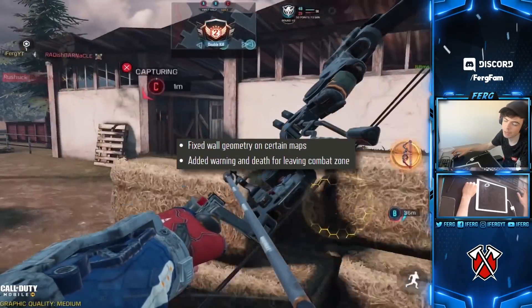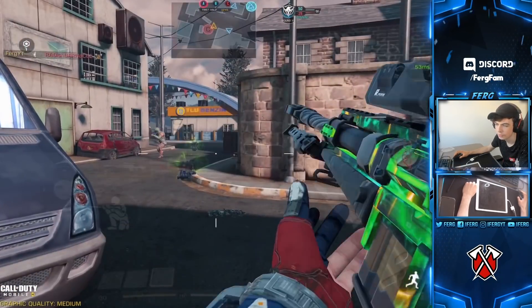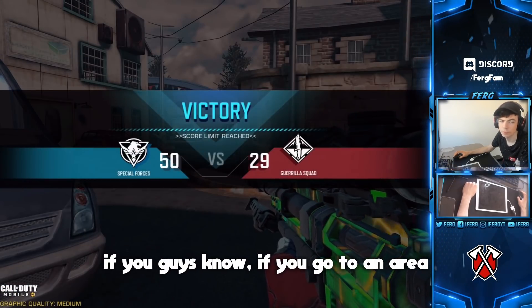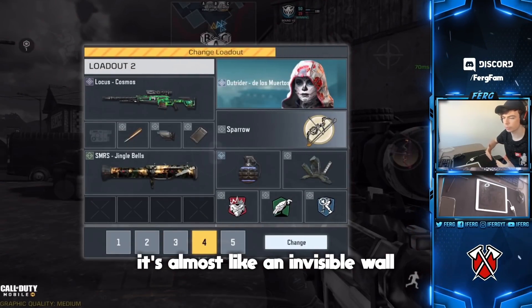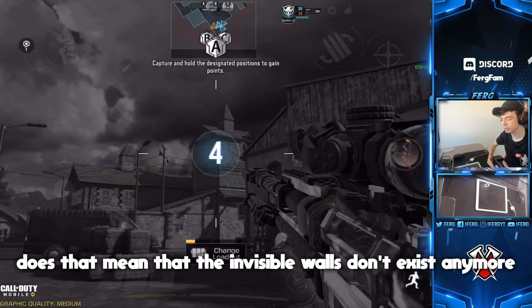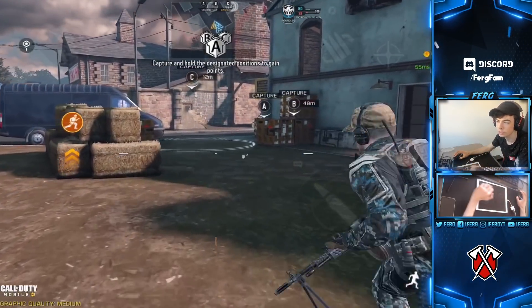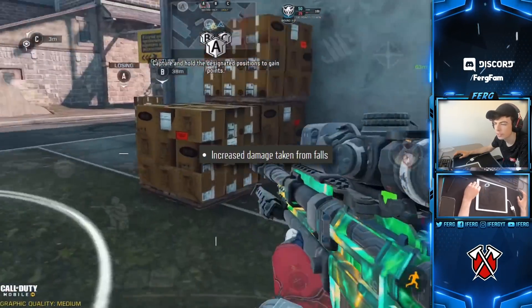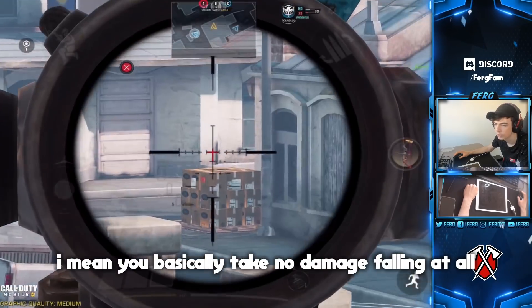Fixed wall geometry on certain maps. Added warning and death for leaving the combat zone — interesting. Currently invisible walls just block you, so maybe now you can walk through them but die in five seconds? I'm not sure, but I hope that's what it means. Also, increased damage taken from falls — they definitely needed to do this since you basically take no fall damage at all right now.